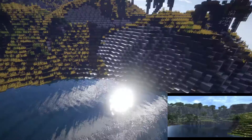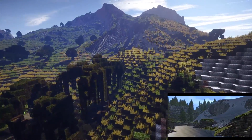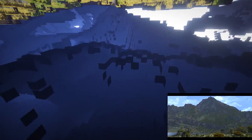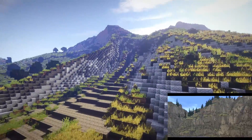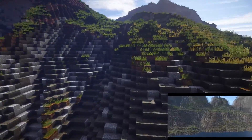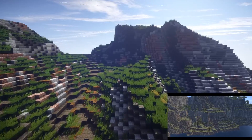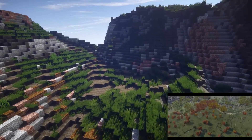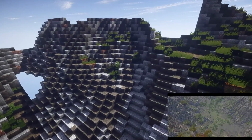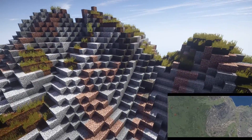By default when you load up the world you're flying and you can just go right through the terrain. Just look at this. I've got my render distance set to maximum but it's still gonna take some time to load in everything, by the looks of it.